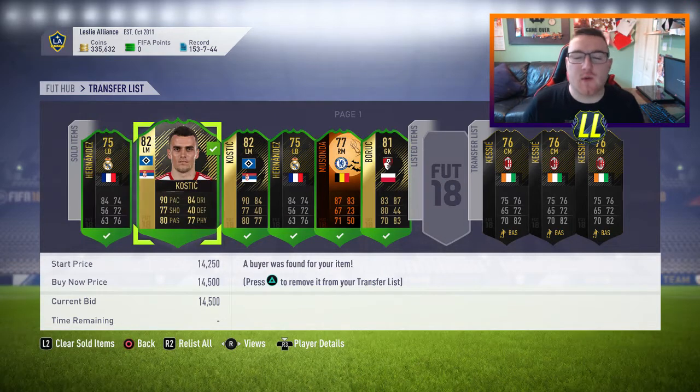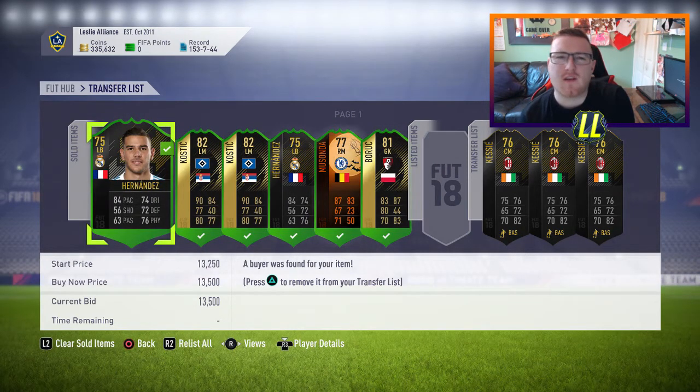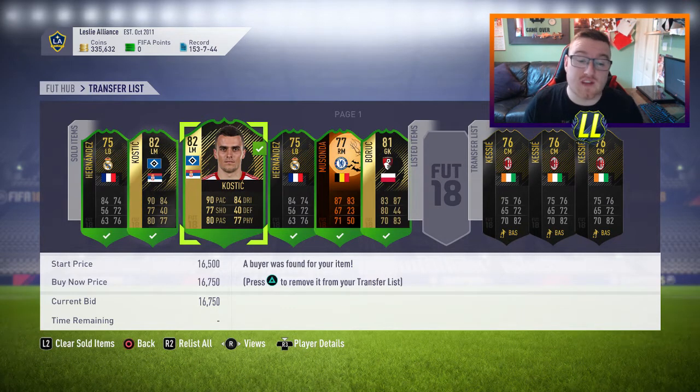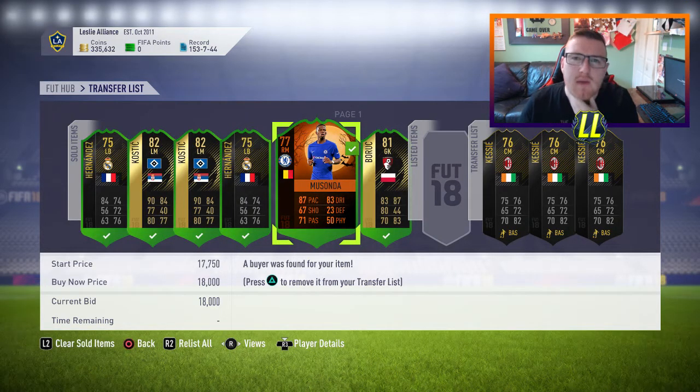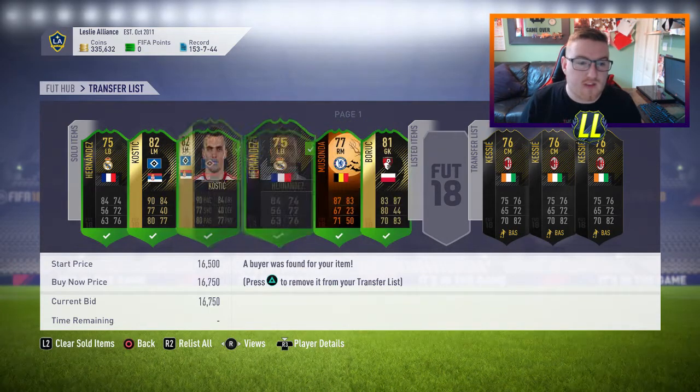To sum up, these are the cards we got in this session and what we sold them for. Hernandez we picked up for 12,500 - barely any profit, maybe 250 coins. The left-wing card went for 16,750 because the cheapest left wing was 18k, so we made about 3-4k after tax. Another Hernandez picked up for 11k-something and sold for 13,500, making a couple of k. Muson we picked up for 13,250 and sold for 18k - brilliant. Brozovic we picked up for 15k and sold for 12,750. We also missed out on Mustafi at 13k - it was actually there for a second, worthy to be picked up. Devastated!